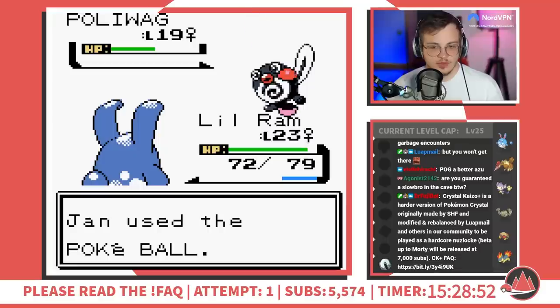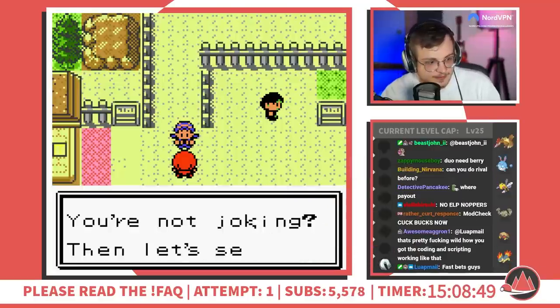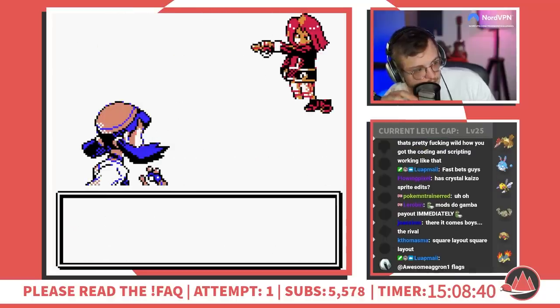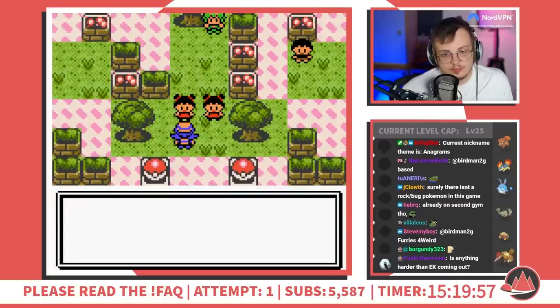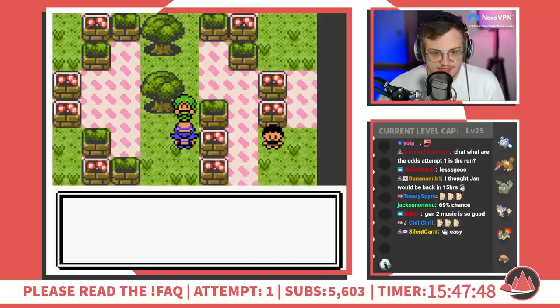After picking up a Marill, a Poliwag, a Beedrill, and a Slowpoke, I can clear out Team Rocket, and because of Crystal Kaizo's clever map design, I'm immediately forced into a fight with my rival, who takes out my newly acquired Bug type with his Croconaw. After facing some gym trainers that have classic Bug types such as Arbok, Golbat, and Delibird, I get to face off against Bugsy.